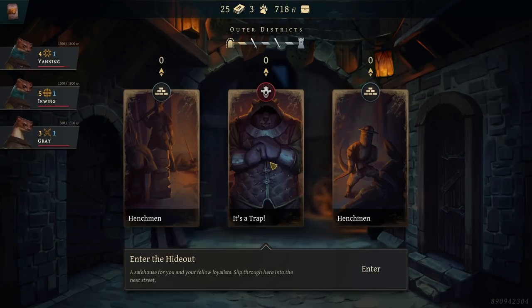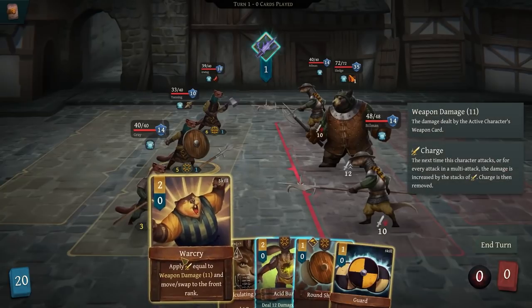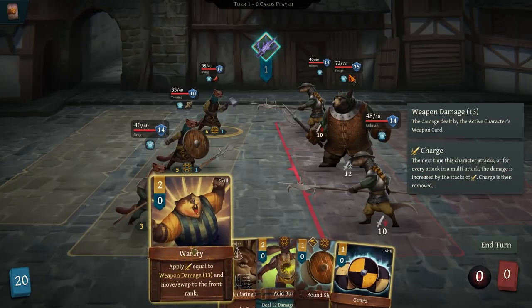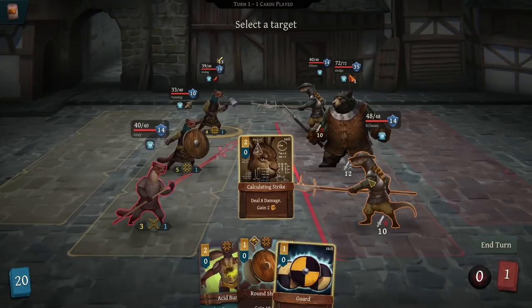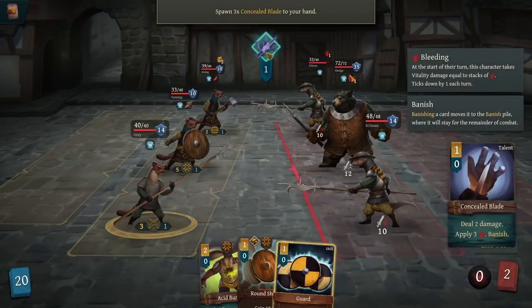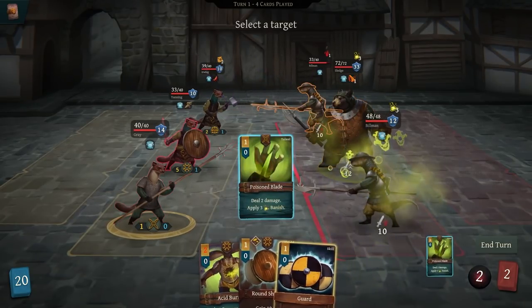Enter the hideout — a safe house for you and your fellow loyalists. Slip through here and into the next street. Let's take a look at this. First and foremost — acid burn, yes. Let's do warcry, calculating strike, hit the top one. I did that wrong. Here we go. I'm going to do poison blade on that guy — we're just going to spread the love a little bit.